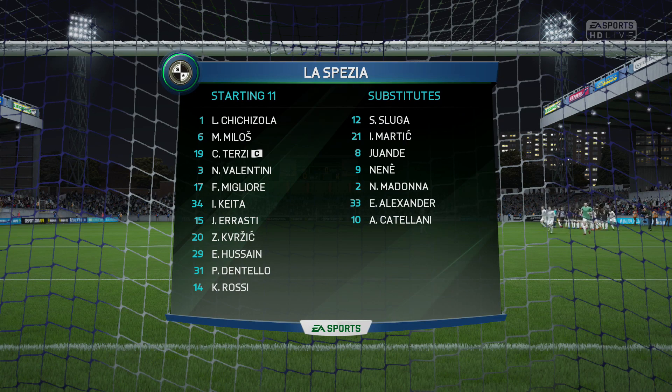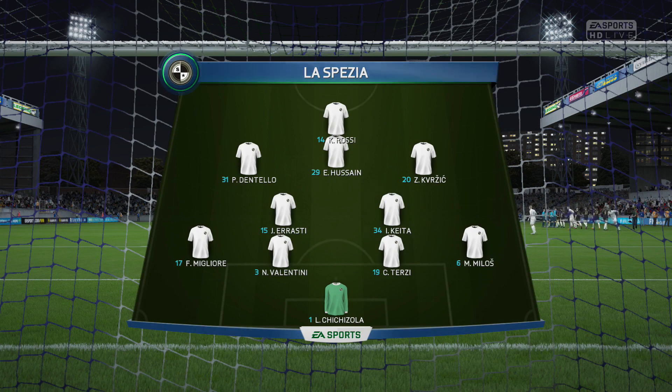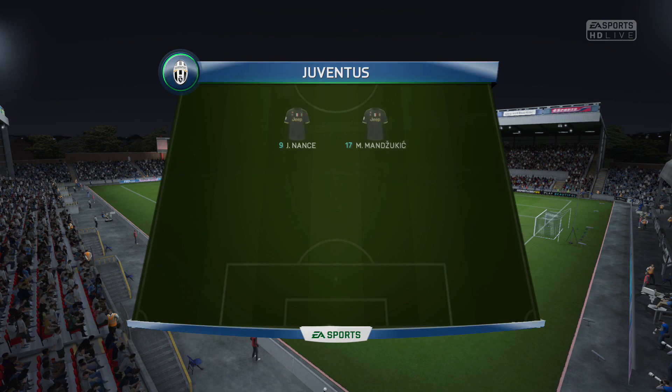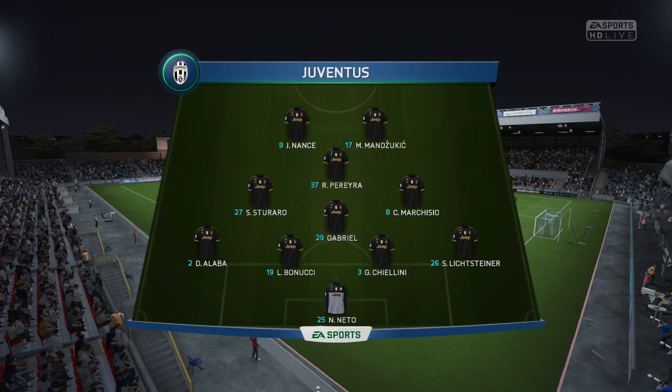Here is the La Spezia lineup and unsurprisingly I don't recognize any of these players. And here is our lineup — no Sami Khadira, so Gabriel comes into the midfield. Bonucci and Chiellini in the defensive line. Pereira up front, Sturaro, Marchisio. Decent side.